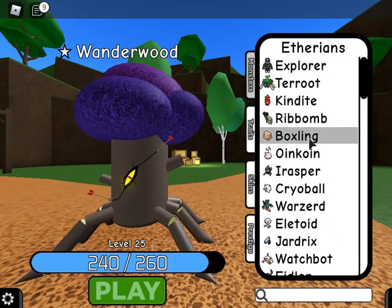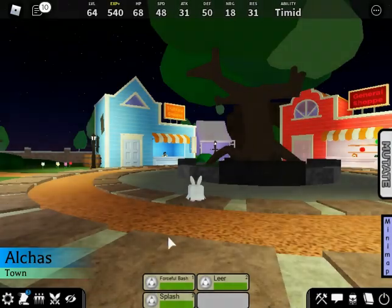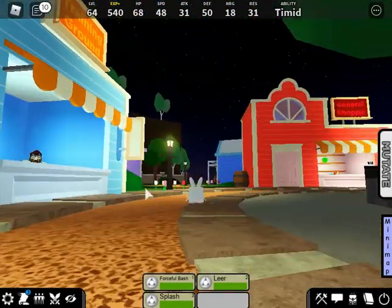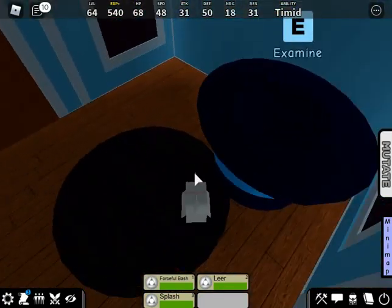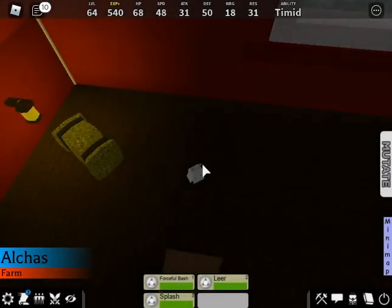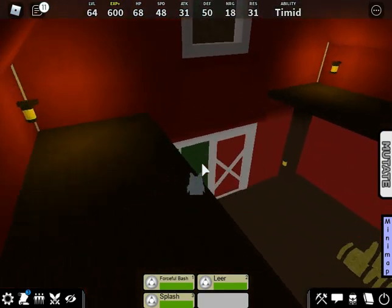Starting with the quickest and easiest one, which is Rabini. You can spawn in as Box Sling or whatever other etherean you have that spawns in the city. Go to the blue house — not the training ground, but the blue house right next to it, which is the house that has Autumn. There will be a giant hat, and you jump into it and you'll be teleported to some random location.